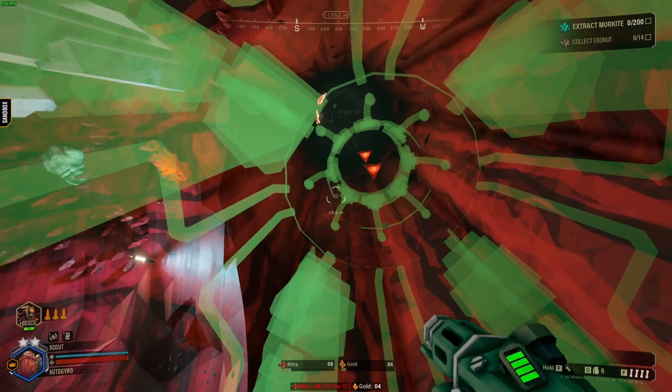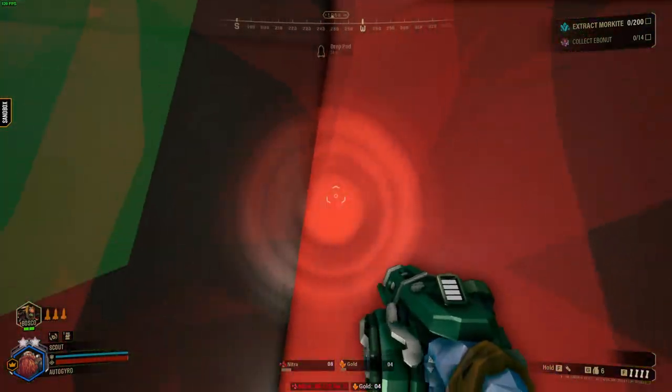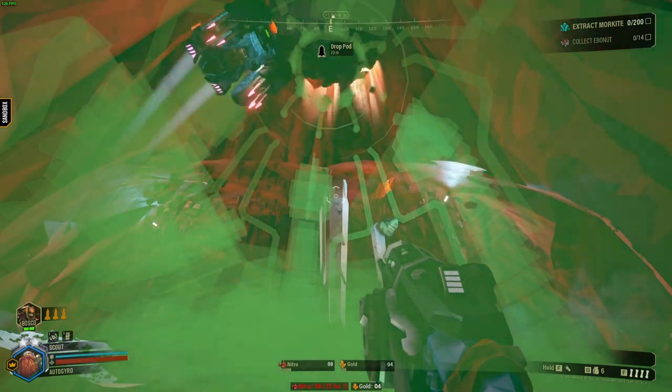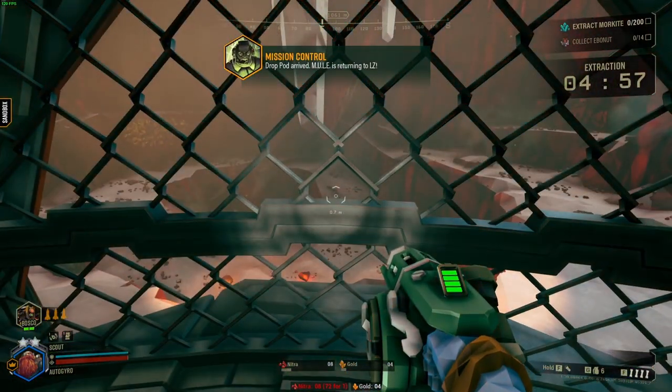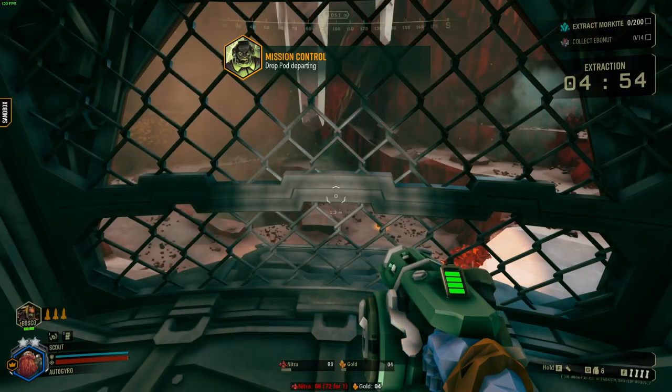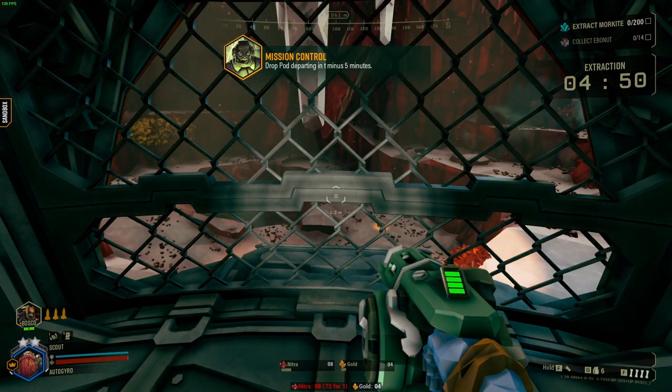He doesn't move when the drop pod is coming down, unless he's late. He looks for the lights, grapples through the opposite corner, and then holds the grapple against the wall until the drop pod lands. Then he lets go and jumps up towards the middle of the drop pod. So, a few more possibilities for doing this more consistently — they really helped me when I was trying to get footage to explain what to do.